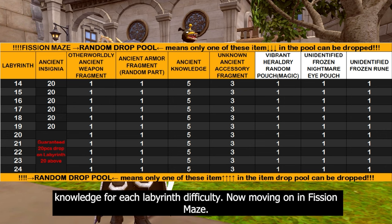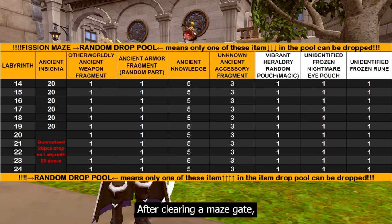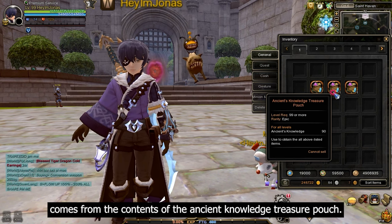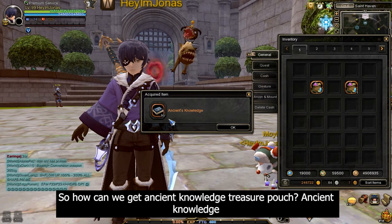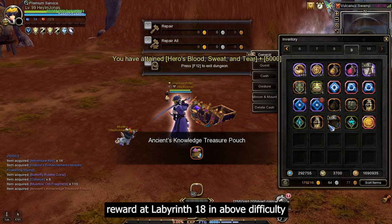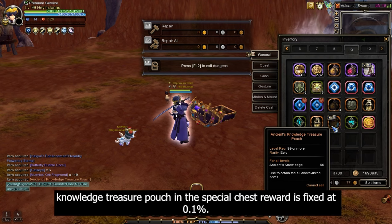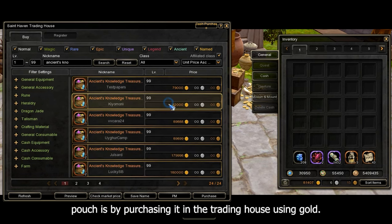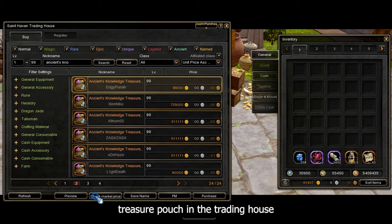In fish and maze, five pieces of ancient knowledge are randomly dropped from a pool of other possible items starting from labyrinth 14 and above after clearing a maze gate. The final source comes from the ancient knowledge treasure pouch, which contains 90 pieces of ancient knowledge. It drops from the special chest reward at labyrinth 18 and above during a lucky zone stage at a fixed 0.1% drop rate, or can be purchased in the trading house using gold.